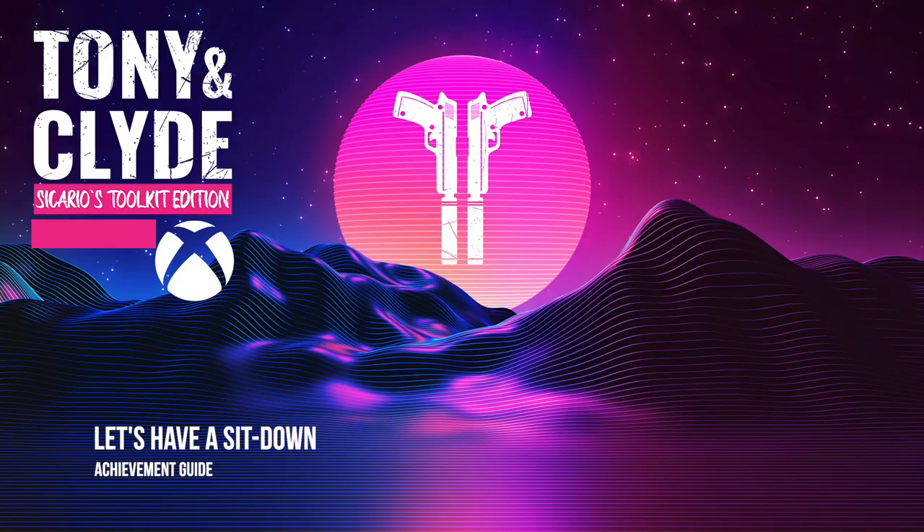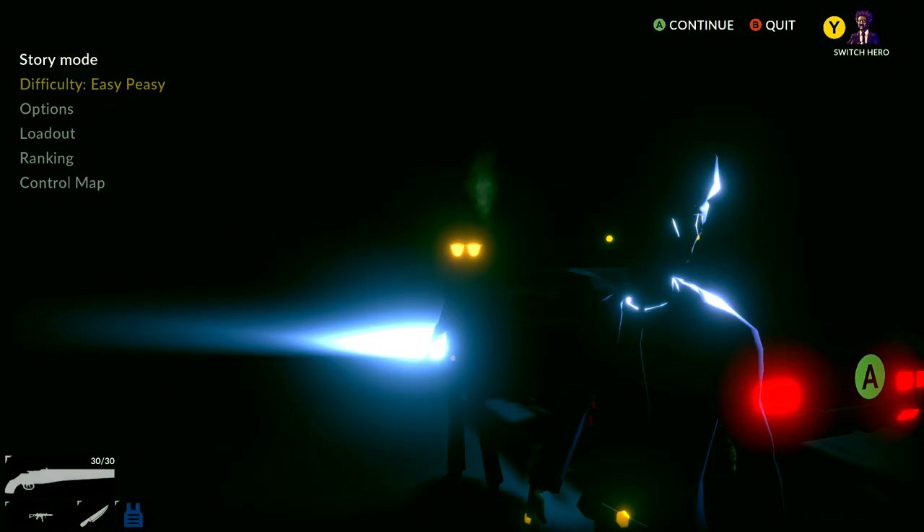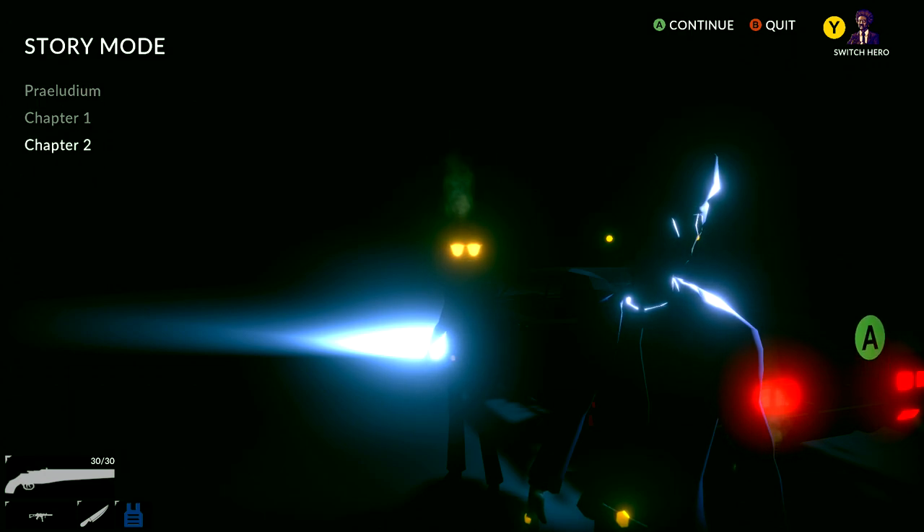Hey everybody, here from gimmeag.com. We're back in the new title update for Tony and Clyde, going for the Let's Have a Sit Down achievement. This is to beat the first boss on easy difficulty. Make sure you set your difficulty to easy, and then you can find the first boss on the first stage of chapter 2. Make sure you load that up.